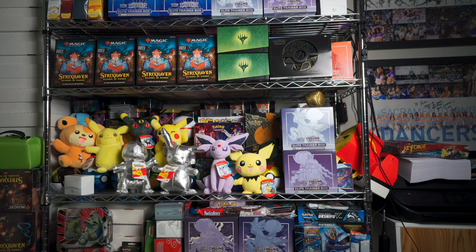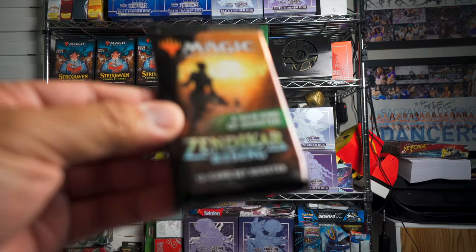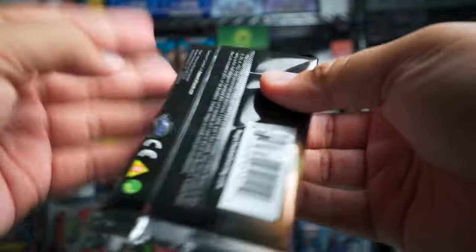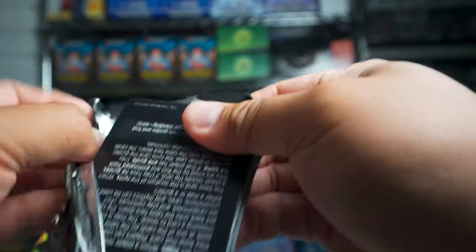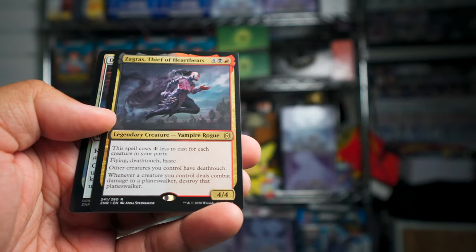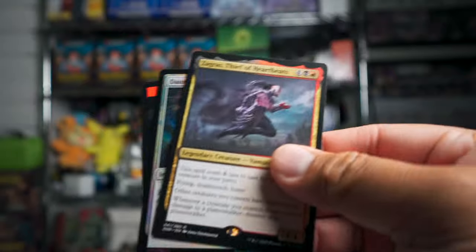So we just have a few more to go — eight packs — and of course I don't want to forget the box topper either. Cool art card, and Zagrass — we got him again. Dauntless Unity is in this pack.